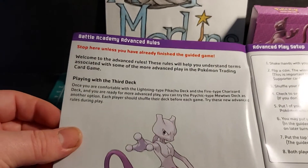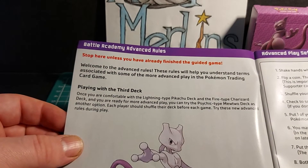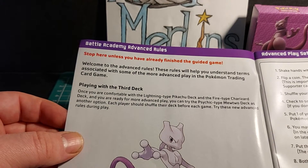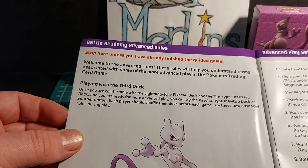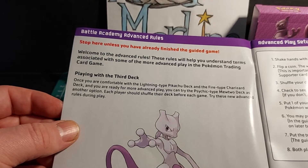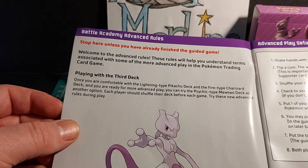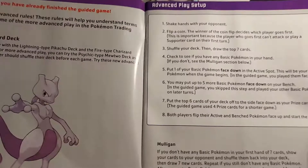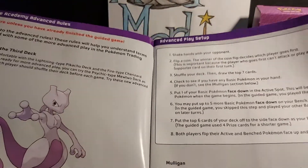The Battle Academy advanced rules say: stop here unless you have already finished the guided game. Welcome to the advanced rules — these rules will help you understand terms associated with more advanced play in the Pokemon Trading Card Game. Once you're comfortable with the lightning type Pikachu deck or the fire type Charizard deck and are ready for more advanced play, you can try the psychic type Mewtwo deck. Each player should shuffle the deck before each game.